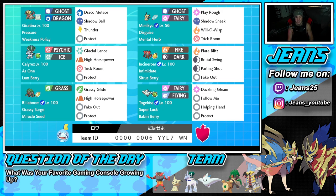Final Pokemon on the squad is one of my favorite support mons — Togekiss. Super Luck as its ability, Babiri Berry as the item, rocking Dazzling Gleam, Follow Me, Helping Hand, and Protect. If you want to try the team yourself, the rental code is right at the bottom of the screen.